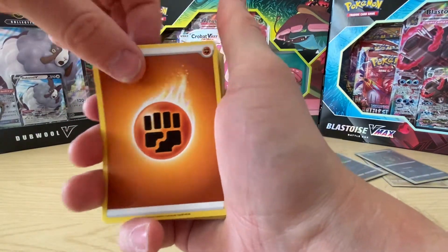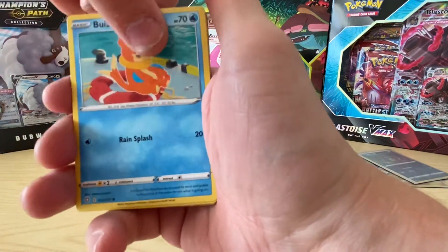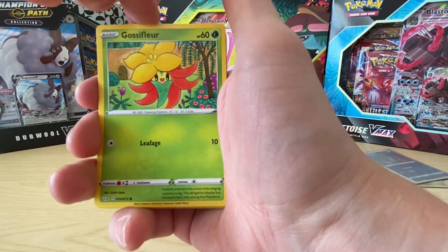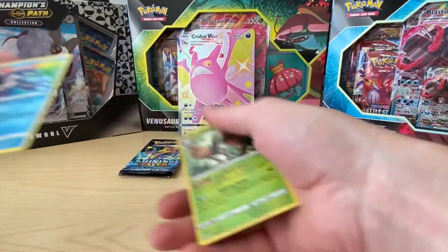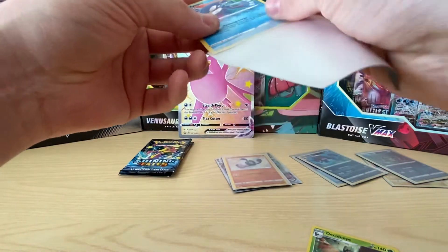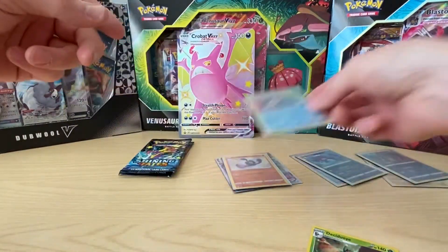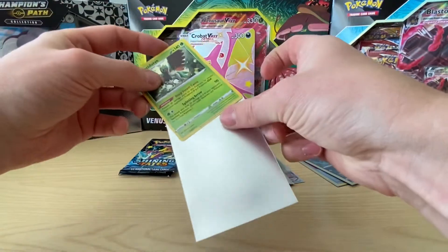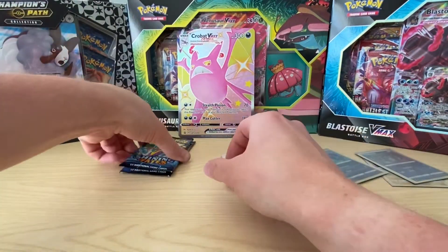So that's how it's opened up. Luxio, Togedemaru, Gym Trainer, Weasel, Cufant, Cacnea. Got Nickit, Kyogre - we've got that in the last one as well. The Kyogre is a bit of a fan favourite, I like this one. I like the artwork. Decent pulls - it's a Decidueye one. Can you see that? It's just a holo and not reverse. Last two packs.